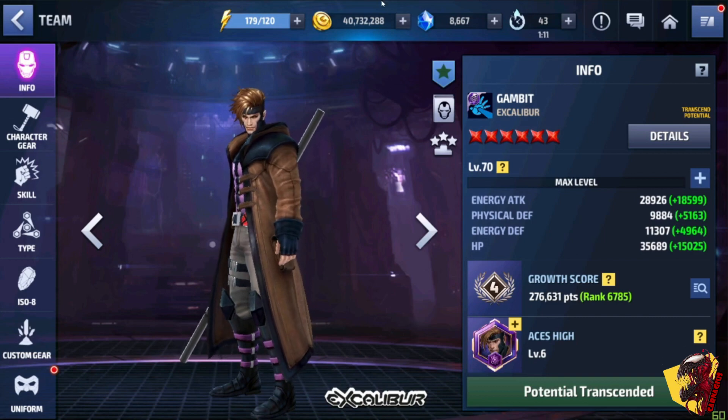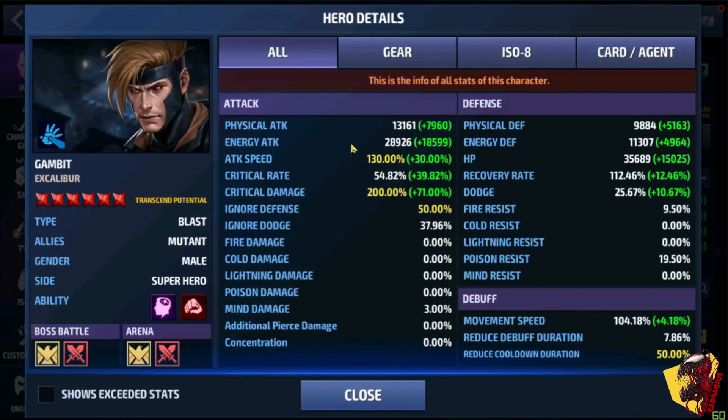As you can see, I have 29K energy attack here. Attack speed is maxed out — you also need to max that out because you have to cancel skills as fast as you can. Critical rate is at 54 right here, and you will get an additional 35% increase when you press the 6, the vacant skill. Critical damage is also maxed.